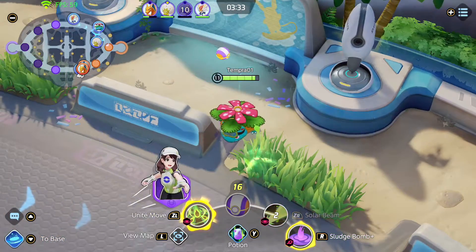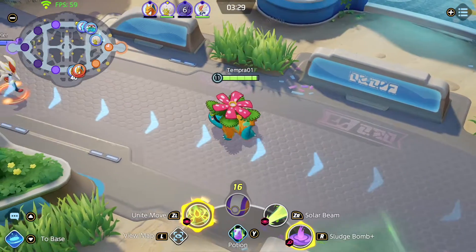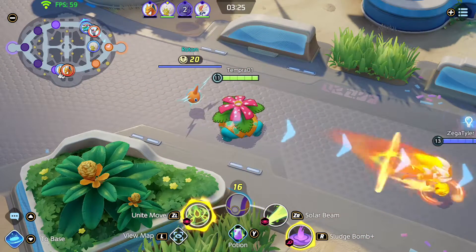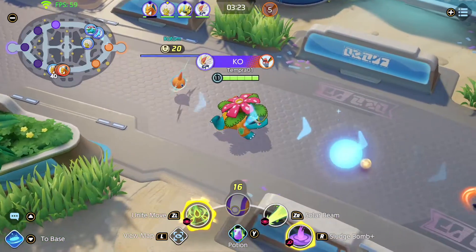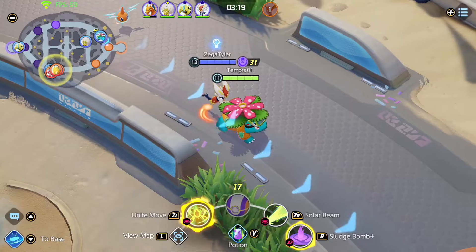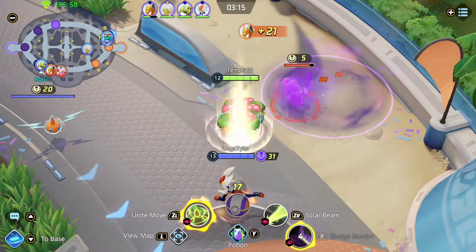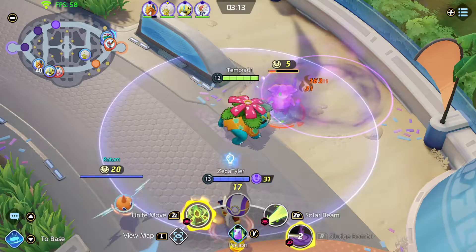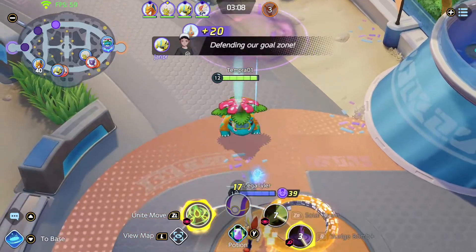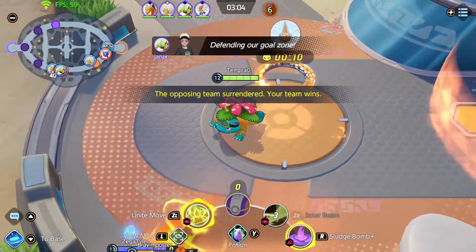The enemy team got the objective — the arrows show when that happens. I forget what it's actually called — Rotom, I think? I'm sure that's not right. I wonder if there's a strategy in staying at low health with Venusaur to get that increased damage from his passive. I don't know how much of an increase it actually is.